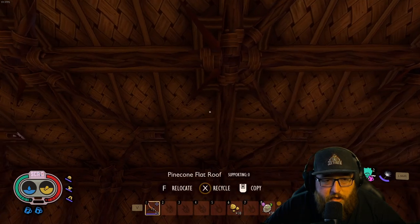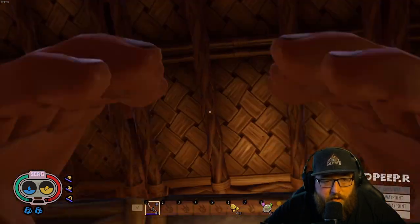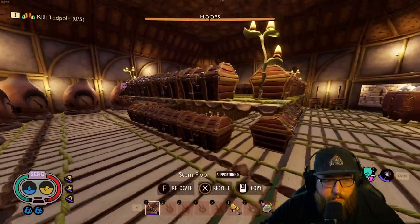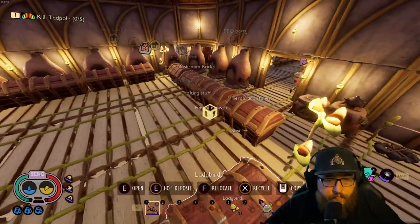What does the underside of the burrs look like? I guess I'd never looked at it before — it looks pretty sweet, got like a rope-type thing going on. And this is your loot room, more or less?